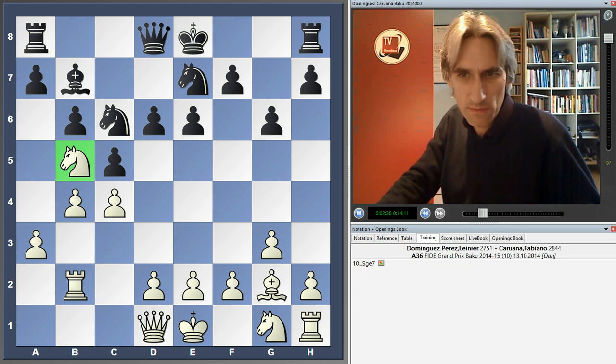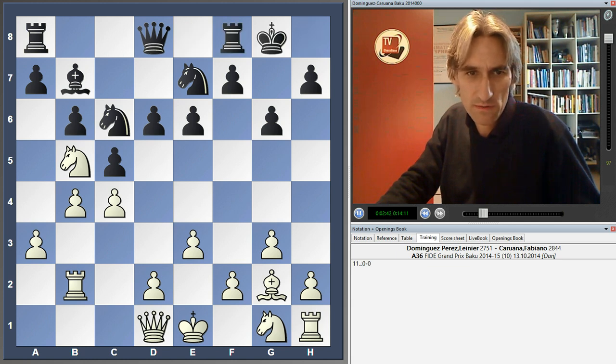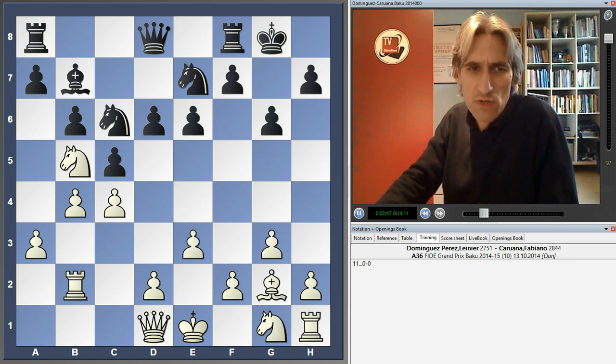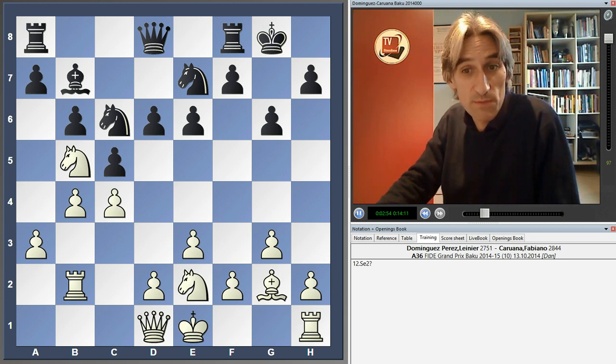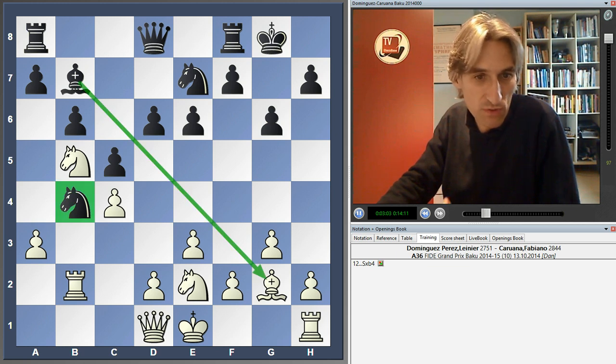E3 from Dominguez, and there are a lot of holes in White's position now. Caruana just castles, doing all the simple things. Already you can see that if White makes a seemingly natural move like Knight E2, this actually loses material to a little tactic: Knight takes B4, and if the Knight is captured, then Bishop takes G2 — so Black is winning material.